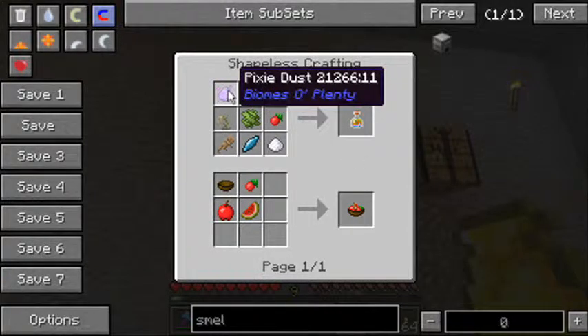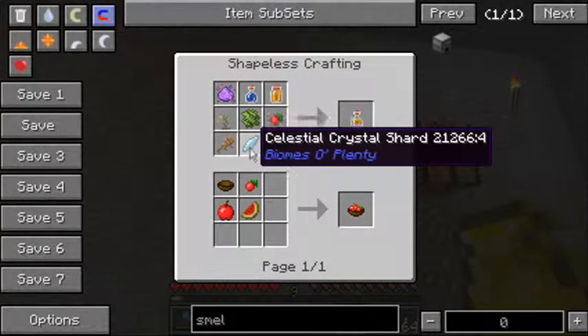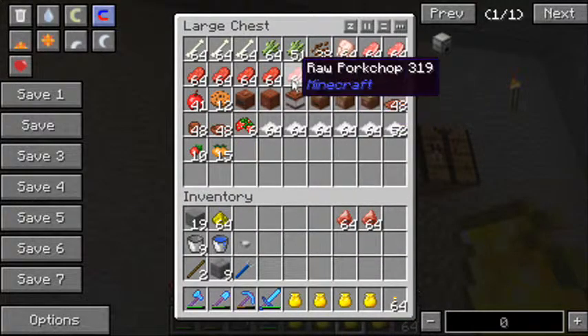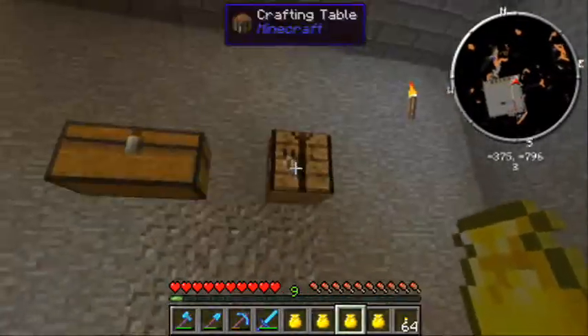I'm curious how to make this but I haven't run into pixie dust at all yet. Honey jars from the nether, haven't run into celestial shards, so I kind of have to wait a bit. A bunch of raw meat to cook up stuff, sugar cane - make sure I'm out of bones for cooking with the crafting table.